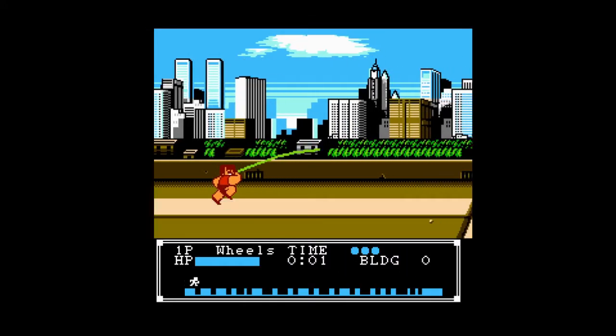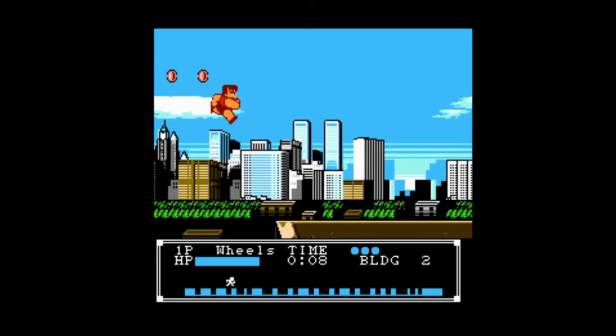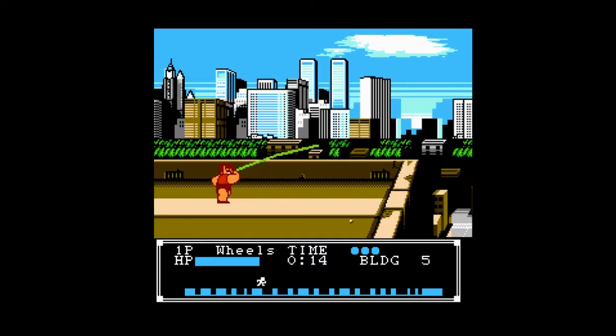Rooftop jumping is sort of like parkour. You need to find the best way to make it from one rooftop to the next until the end. To do this, you are given the options of a pole vault or a unicycle to pick up before each gap, or if the gap is small enough, you can also do a leaping ledge grab.